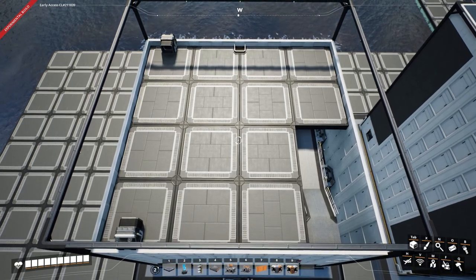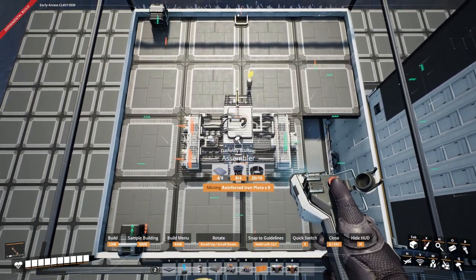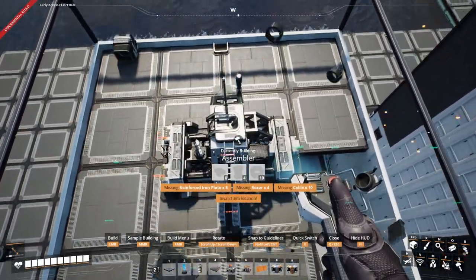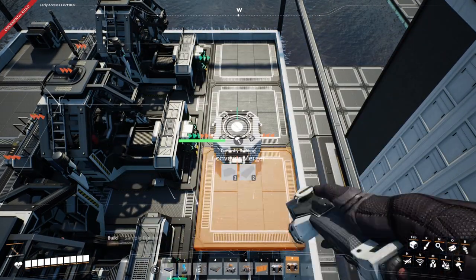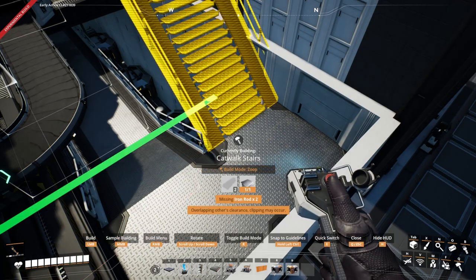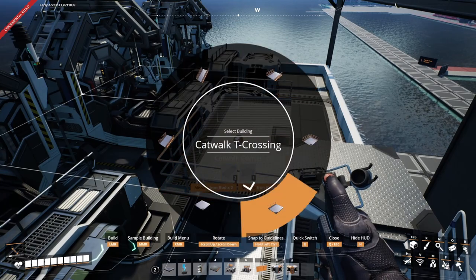We have our two elevators in these spots where the resources are going to come up, and then we have our output line just in the center. The next thing is to place three assemblers — we're going to place one here, just on the edge in this section, just over the middle, and then one either side. The idea is that we place our merger and bring the resources to the end where they go down to the output. In the right-hand section we're going to run this around, and what I've done in my build is to add a viewing floor — you don't have to do this, I just thought it would be nice to have an observation point for the assemblers.